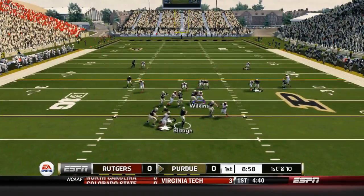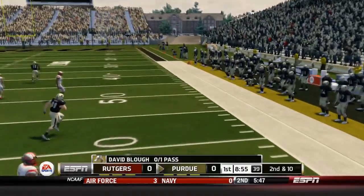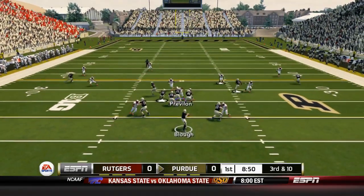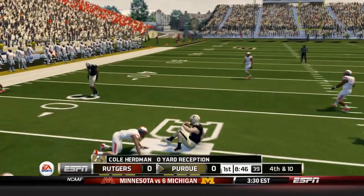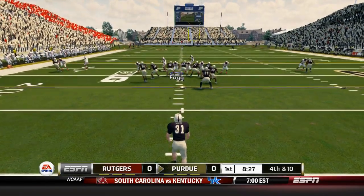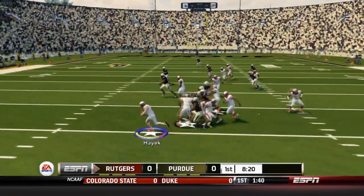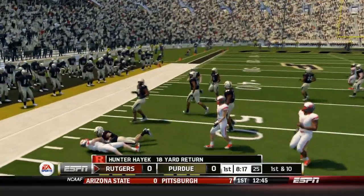Blau goes to throw — who is actually not hurt, I thought he was, but he's out there now — as it's 2nd and 10, and it's incomplete. So 3rd down and 10 already. Can the Rutgers defense get a stop? Blau throws to the left, he's got a man, it's caught by Herdman, but he goes nowhere. Nice stop already from the Rutgers defense, as Hunter Hayek is back deep to return this punt. He takes it and bounces it to the outside — Hunter Hayek with a good return out to the 49-yard line.